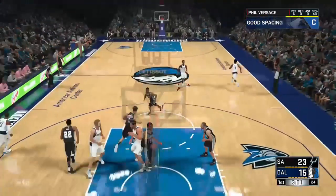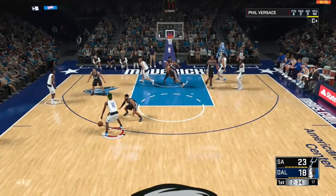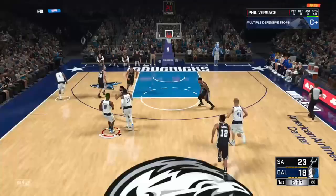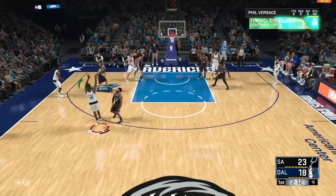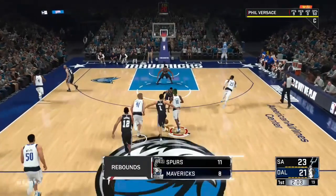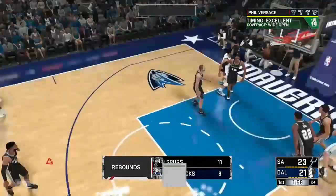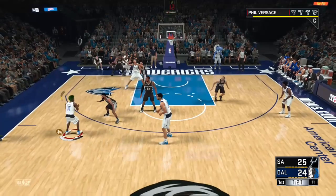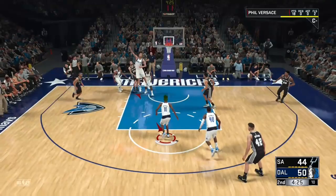Once you guys have that size up package — any archetype can get that size up package, your ball control doesn't have to be high or anything. Once you guys have this size up package, all you guys want to do is once you have the ball in your hand, make sure you just rub up against your opponent. Once you guys are rubbing against your opponent, all you guys want to do is hold RT — or R2 on PS4 — and flick your right stick back.